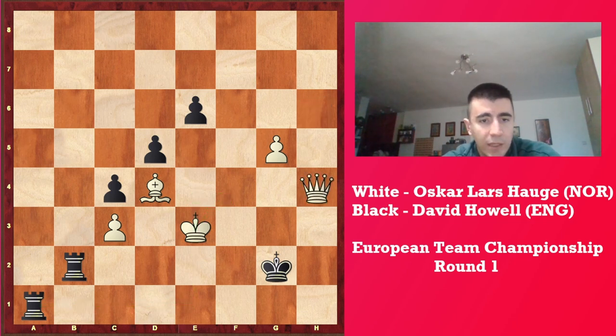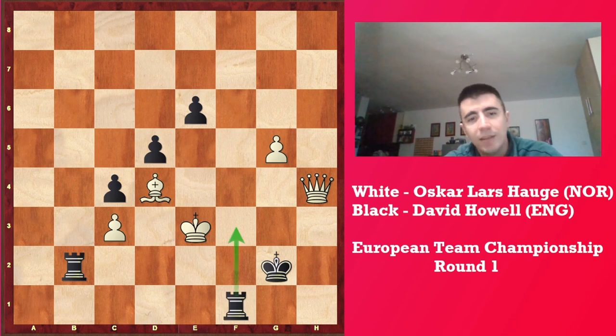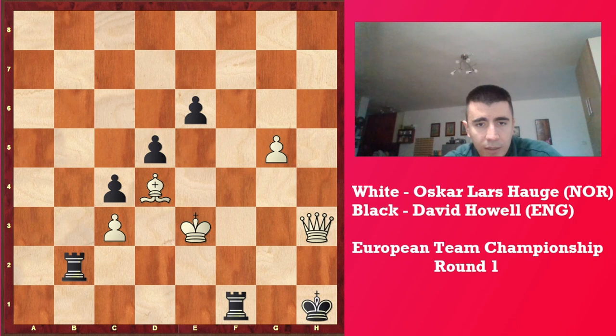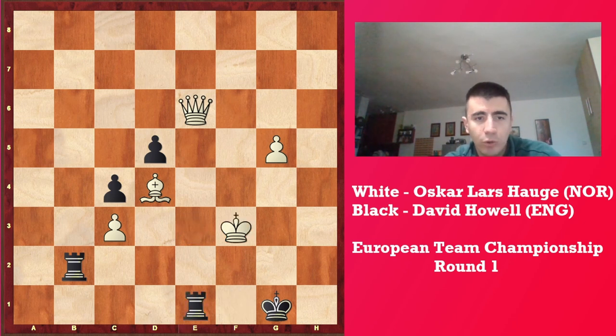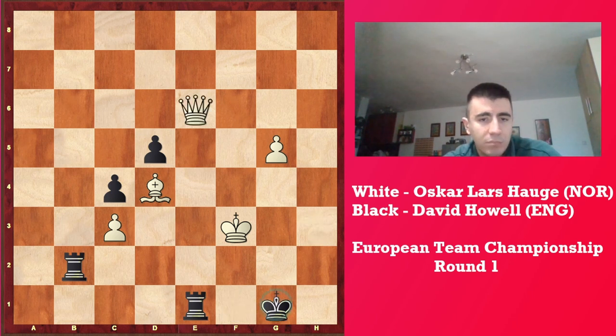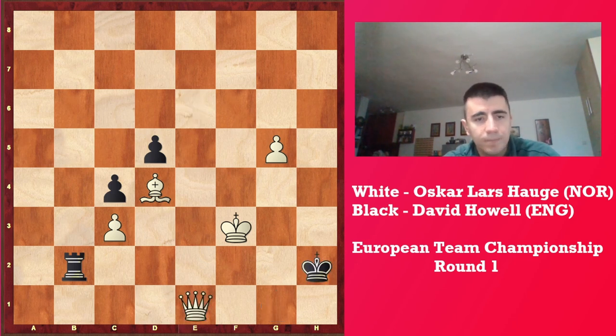Qh4, stopping Rc1. Rf1 — third threat: Rf3 checkmate. But now Qg4, stopping this threat. Kh1, Kh3, Qg1, and now Qxe6. Because now if you think 'oh this is a skewer' — nope, it's not. Kf3 and after Kf1 just go give a check, and that's it. And after Kh2, you can pick — do you want to be merciful and give checkmate immediately, or do you want to be a sadist and take a rook and go on and on? That's all a matter of taste.